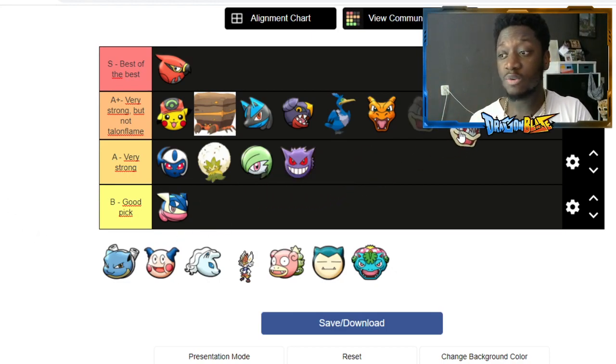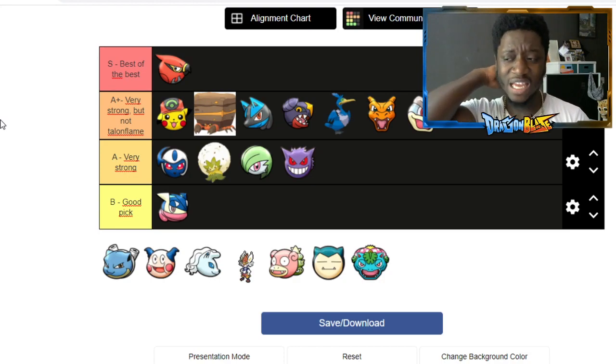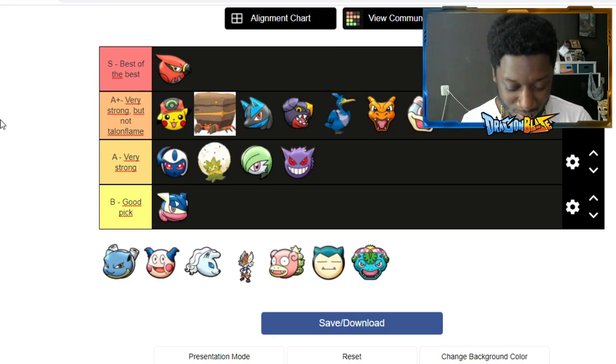Machamp is very surprising but very good as well. He has very good speed — in the main games he has like base 55 or 60 speed, but in this game he just runs at you, goes in with Close Combat, and this character is crazy. In the previous beta I didn't really see too much of him, but I've had Machamps actually carry games. Good stuff.